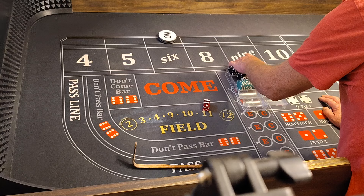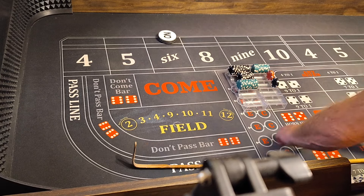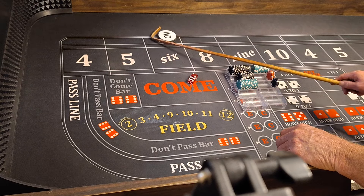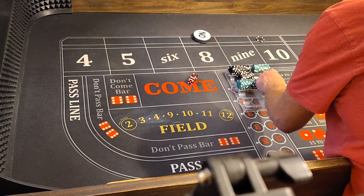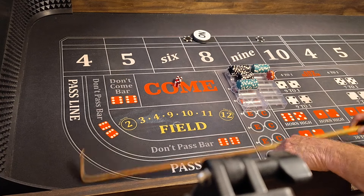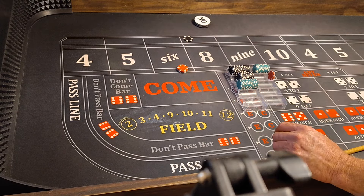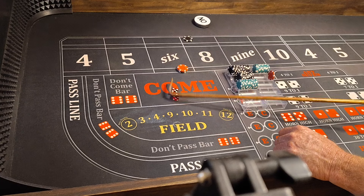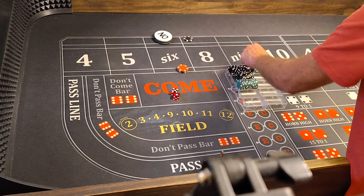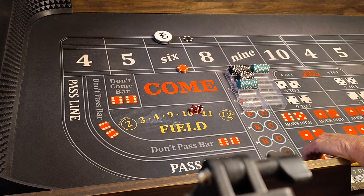We're up $665. Here we go — 8 is the point. We'll pick the 10. DC goes to the 8 — take our lay down, put $60 on the 6. An 8 hits — that's a place bet paying 75 for 5. Then a 6 pays a place of $70. Hit the point. Coming out with bets working.